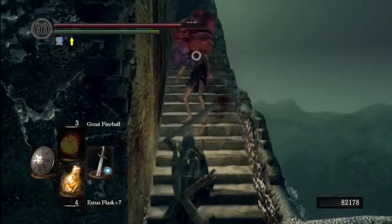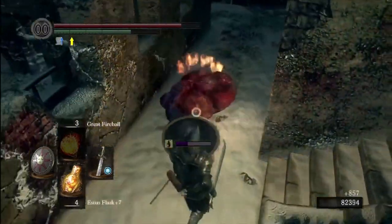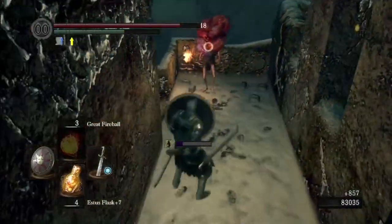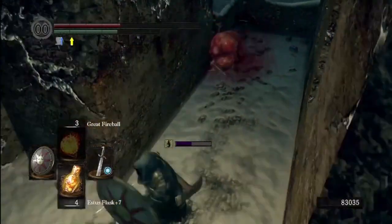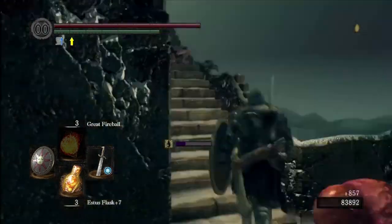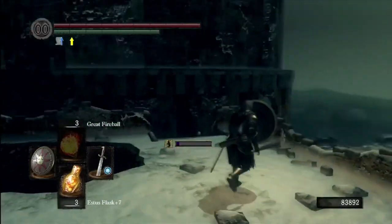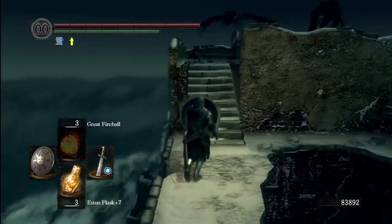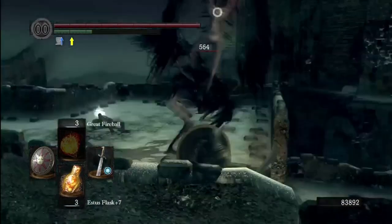Up here we have a spell - I think it's Vow of Silence - and one of these toxic guys and about four or five harpies. These guys can be a bad time especially on this stairwell because you can't move around much. They can somewhat fly and jump on top of you, and if they grab you you're probably dead even at full health. Do not roll into that hole - there's nothing down there but death.